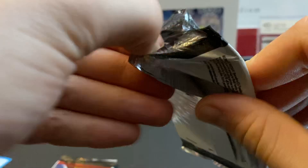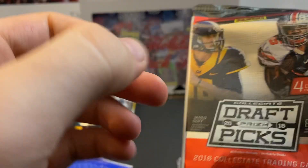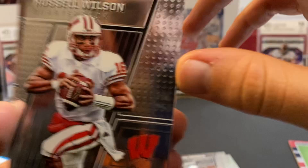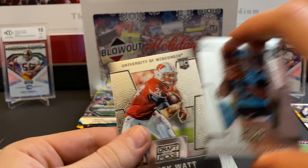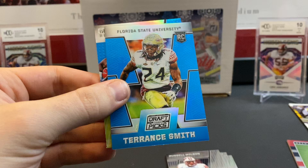Pack 2 — we already hit the auto. This is a fun break. Calvin Johnson, Alan Robinson, Jordan Payton, Jason Fanaka — I can't say I've ever heard of that guy. Tony Romo, Russell Wilson, Marquise Williams, and Derek Watt. Blue pack: Andre Billings, Terrence Smith, and Mark Ingram — not a rookie card but still cool.